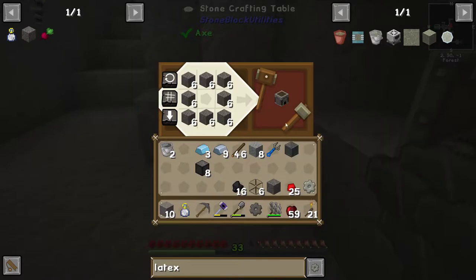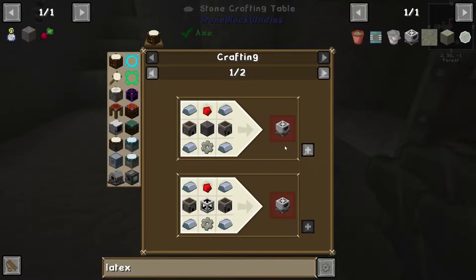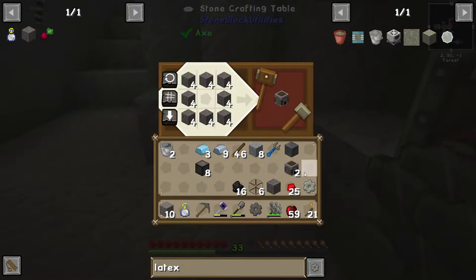We can make two stone furnaces — one, two. Can we make the latex processing unit now? Yes.